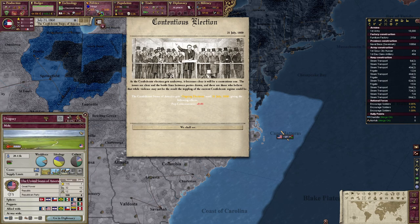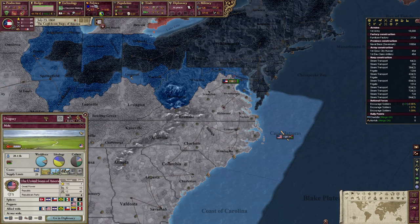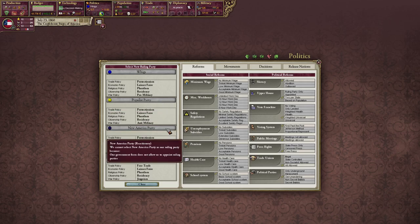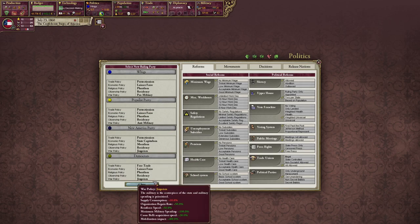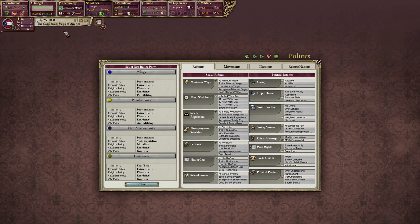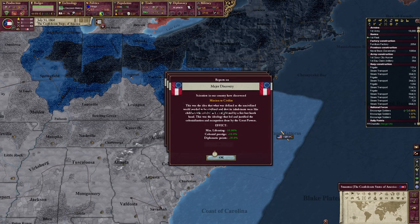We have an election this year for the Whigs. We also have the Populist Party, the New America Party — which sounds really cool — and the Democrats. Regardless, we have to go at least pro-military. I maxed out tariffs because we're going to need a lot of money, but actually we'll probably lower tariffs by quite a bit, because where we're going to head is just going to be kind of crazy.